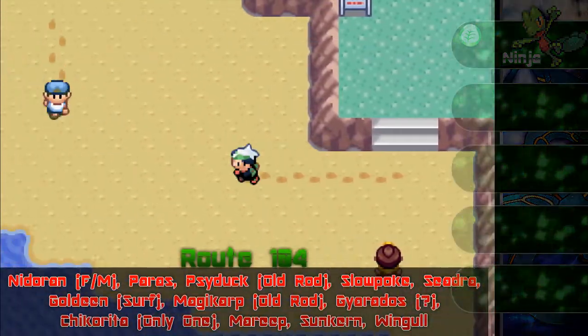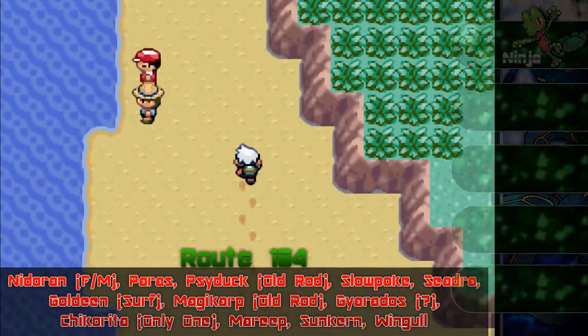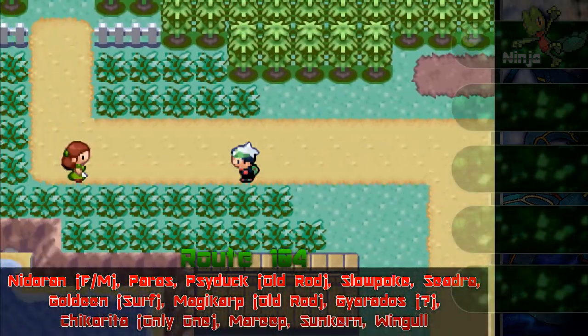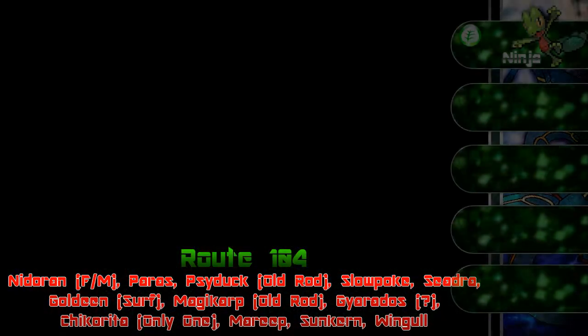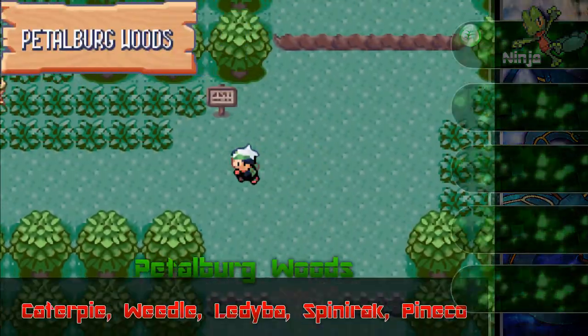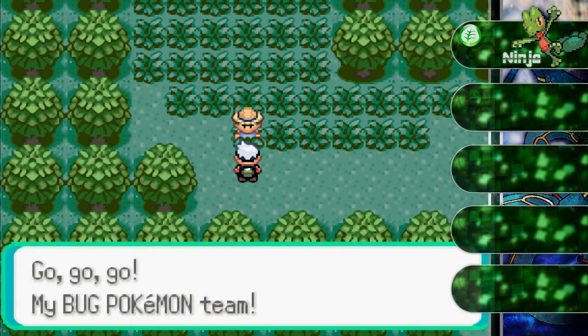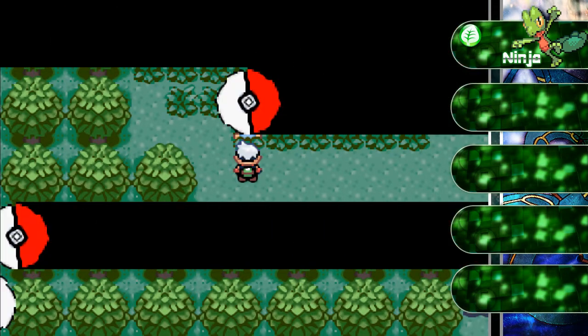Welcome to Route 104 again. Right now I should have those Wild Pokeballs on, just to show you guys. And then here's Petalburg, and we are back to where we were. Let's go and start this. I caught a whole bunch of Pokemon — go, go, go, my bug Pokemon team, which is weak to flying and fire.